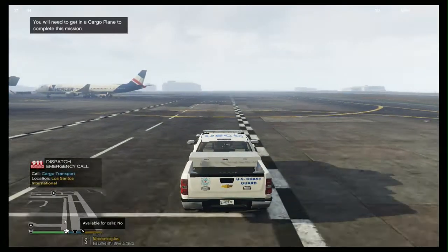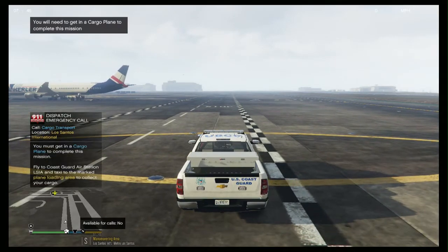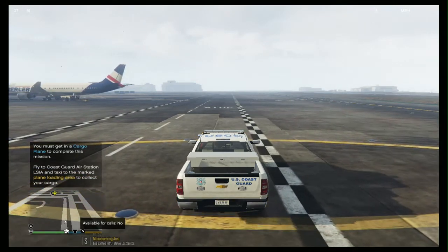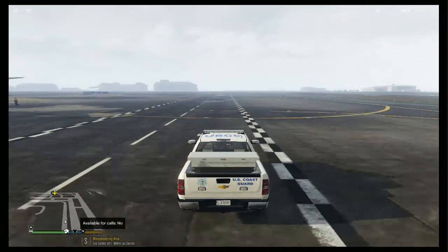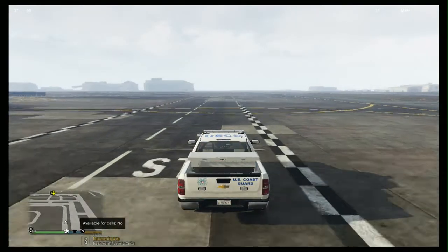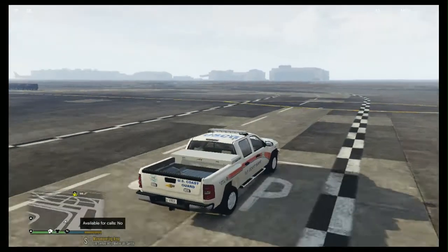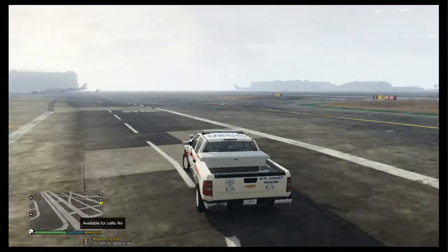Attention all units, units requesting air support in Los Santos International. Okay, I didn't hear that — air support. We're waiting for a cargo — you must get in the cargo plane. So we're gonna need a cargo plane for this mission. We are not too far because we're already at the airport, so we're just gonna go and get a cargo plane.